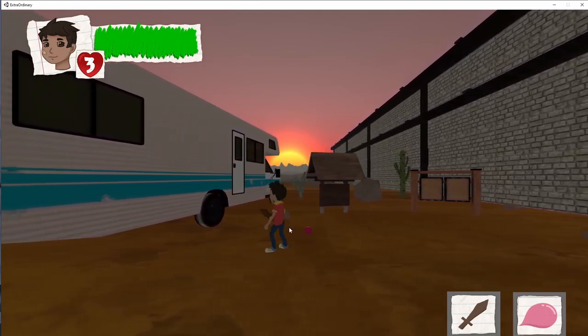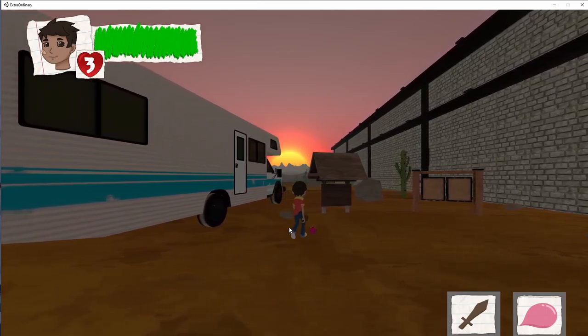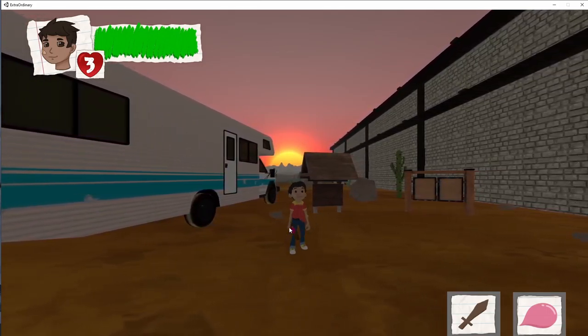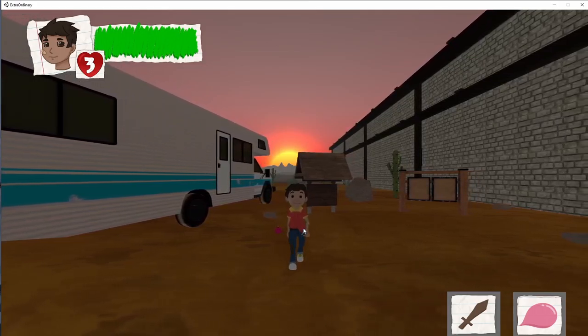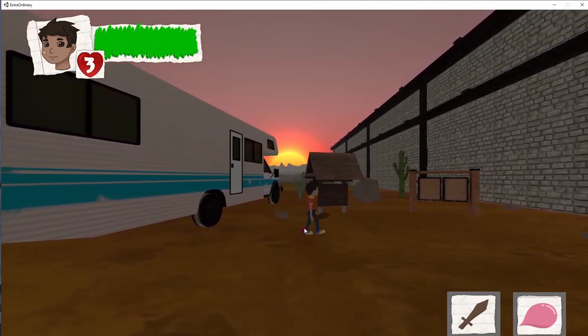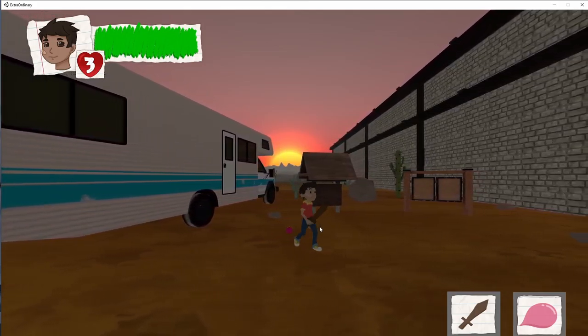This bug involves a static mesh that is visually displayed in the same location every time the game starts and is easily replicated since the mesh is a constant feature in this current build. Seeing improper visuals in the game space breaks player immersion. Reviewing the prefabs and meshes associated with the paddle ball mechanic would help solve this issue, and more game testing could have caught this visual issue earlier in the development pipeline.